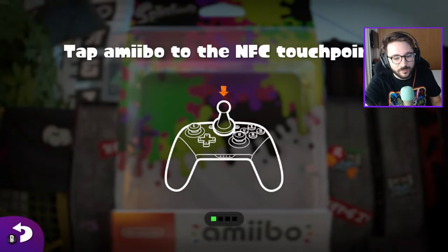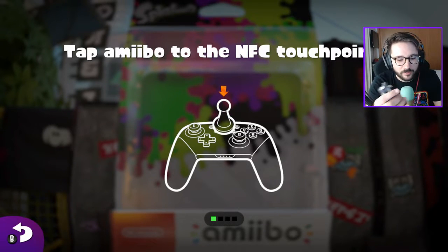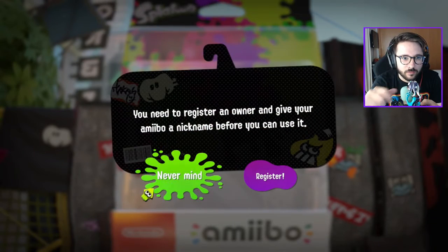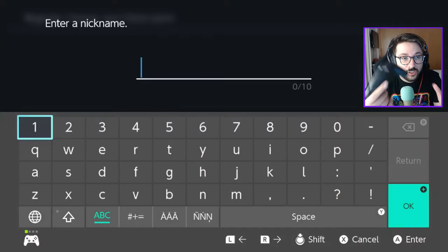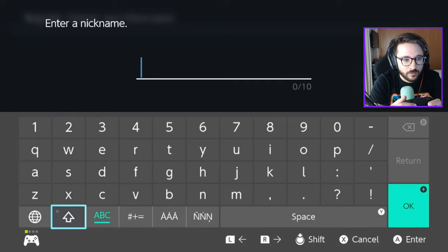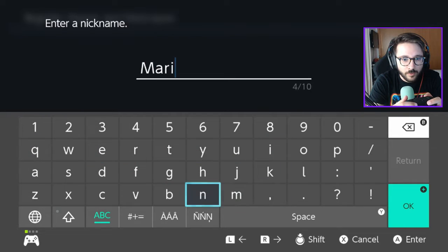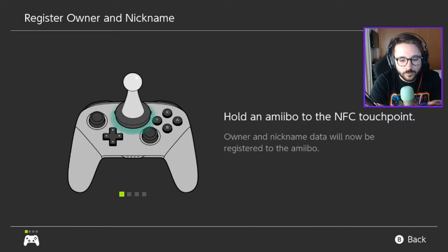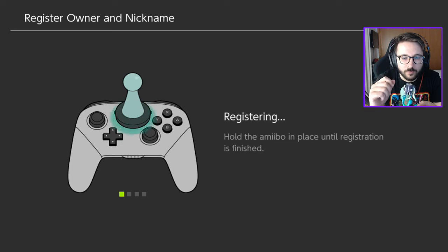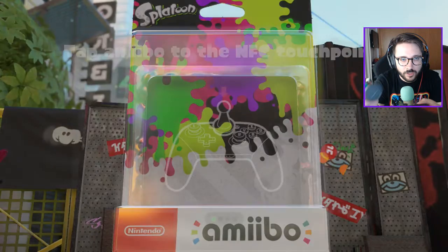So now we're going to use the Marina one. I kind of like this one — I don't know which one you guys prefer, I really like this one. We need to register. Register. Let's do the same thing — I had no idea that you had to register this. Let's go with the name of her: Marina. Boom. Let's place it again. There we go. Registration complete.